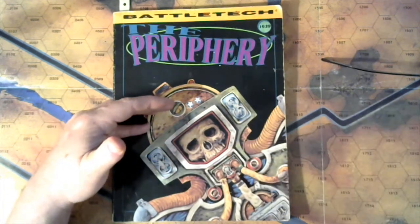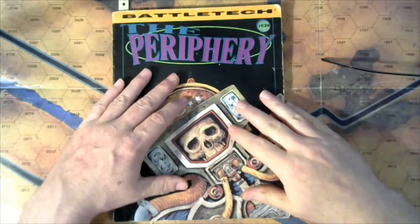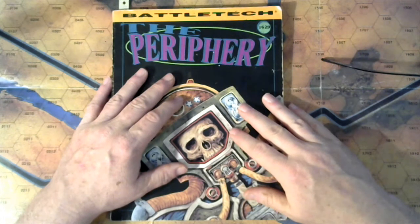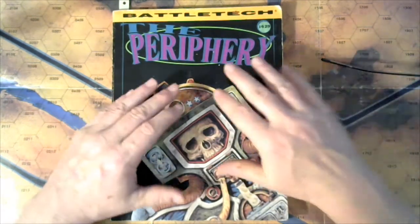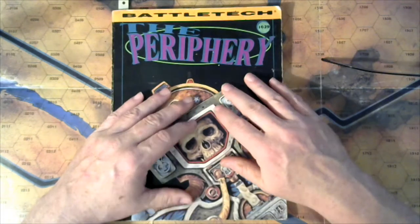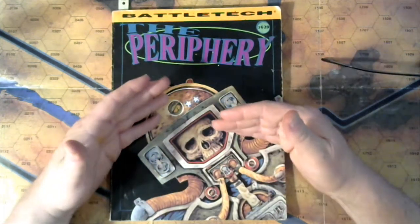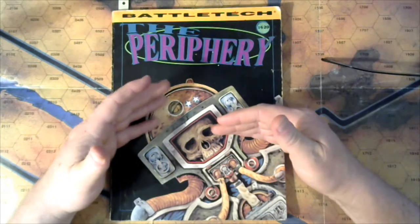The Taurian Concordat predates House Marik. The Free Worlds League is the better part of 800 years old, and so is the Taurian Concordat, give or take a little margin. Another misconception is that these periphery states are basically trumped-up bandit kingdoms, and that's being disingenuous in a lot of aspects.